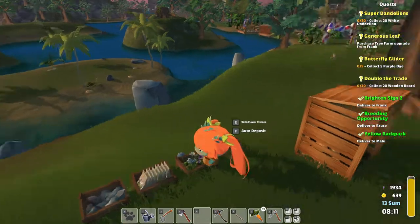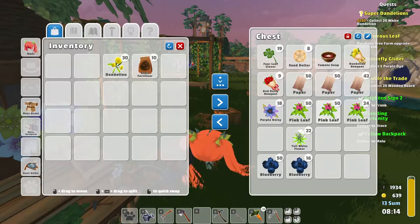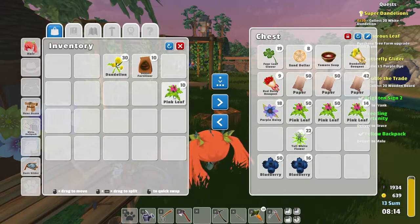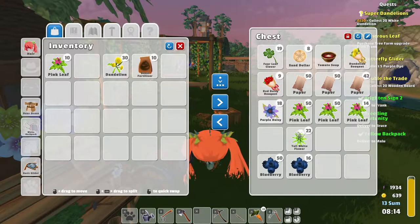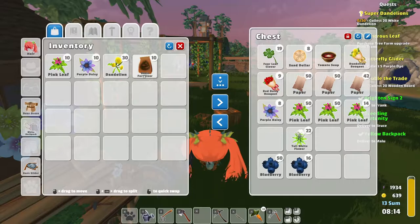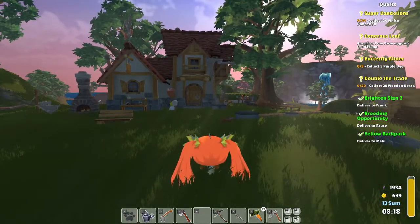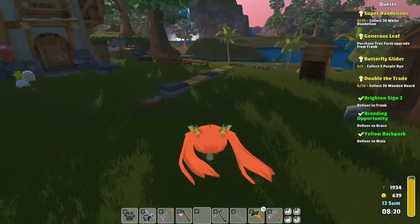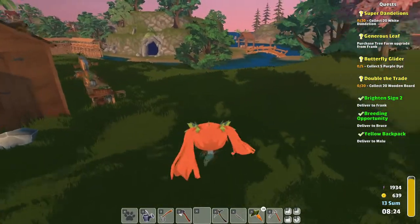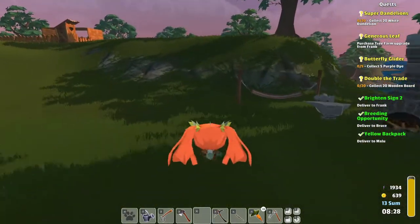One of these we can get rid of — I pressed the wrong button, yikes, that happened. So let's put you away, and then we're gonna grab these again. So now we have everything we needed for that — 21 boards, 5 purple dyes. We still need the white dandelions. I feel like there was something I wanted to remember to do, and I've forgotten what it was.